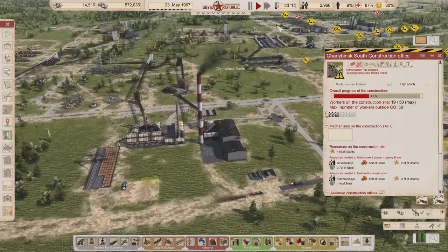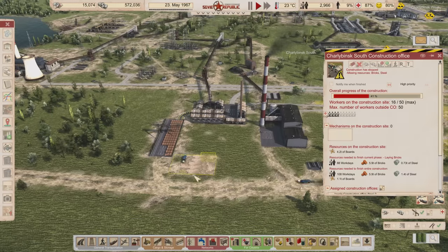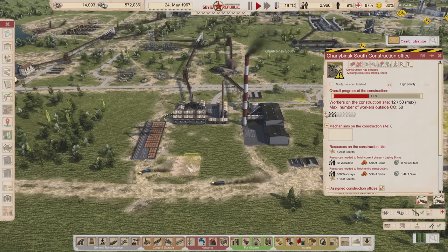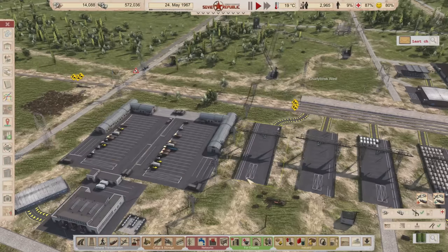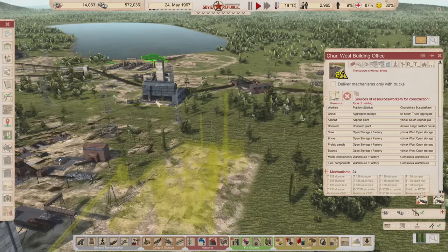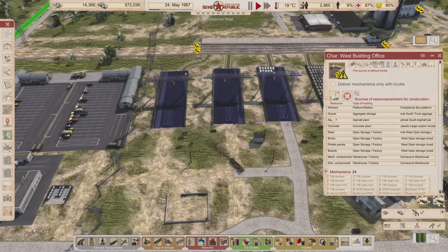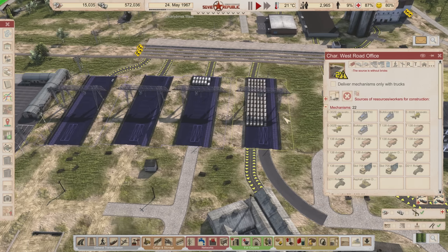Once the flat trucks have pretty much emptied out the bricks and brought them over there, I'll assign these three flat trucks — open halls — to this construction office. That way all the tasks that need bricks can get them from here, and we'll have more brick delivery capacity. Now I want to change the source for this: it's currently trying to get prefab panels and boards from the wrong source — I want it to get from here instead.